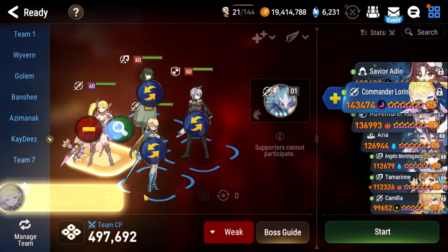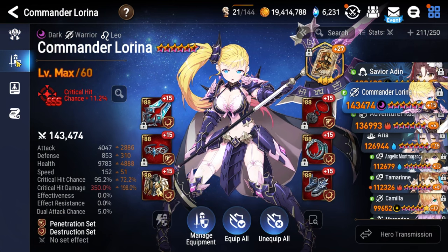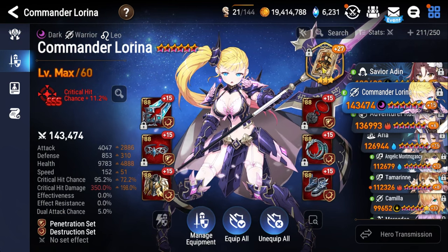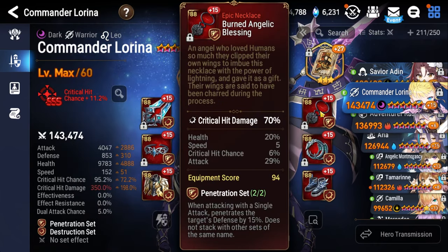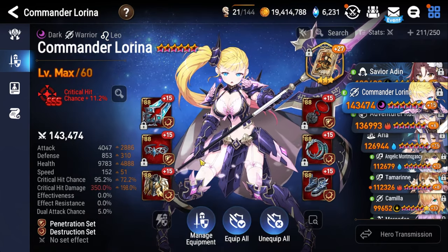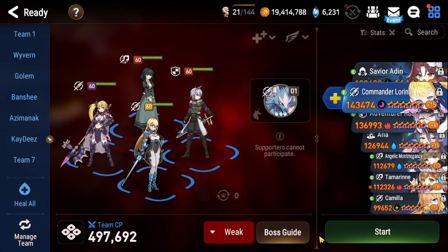Lastly, for our main DPS, we have Commander Lorena. Whatever you decide to play — Sermia, Sagret — it doesn't really matter, just make sure it's level 60, Six Star Awoken, Daydream Joker as your artifact. Crit damage necklace, attack percentage ring, attack percentage boots. We've been using Commander Lorena for most of this series — you know how great she is.